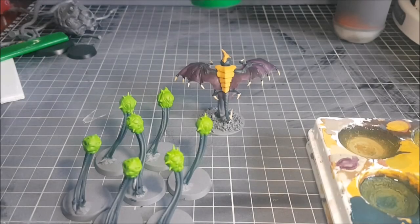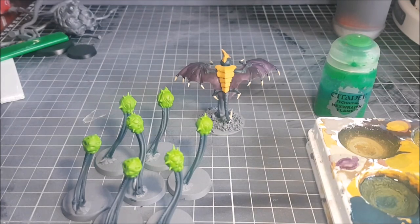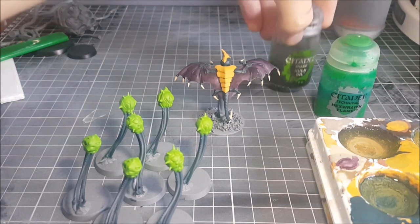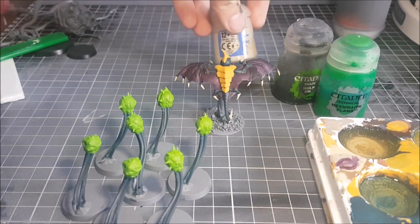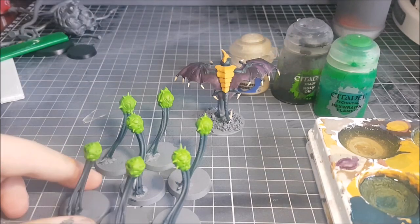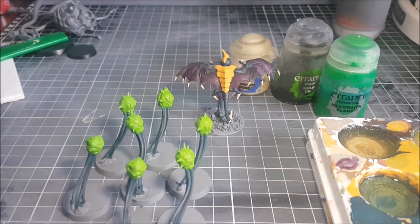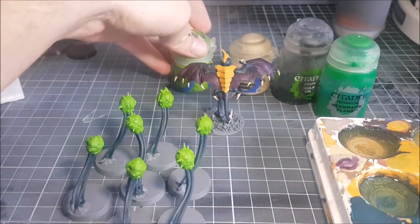If you want to know what colors we'll be using: we will be using Hexer's Flame for the toxin effects on the mines, Nuln Oil for both the mines and the Gargoyle, Ushabti Bone for the claws on the mines, and Moot Green for any color corrections that we may have to do.